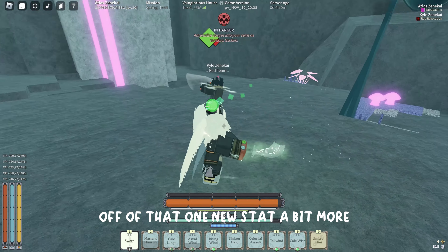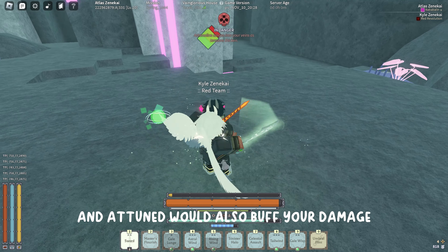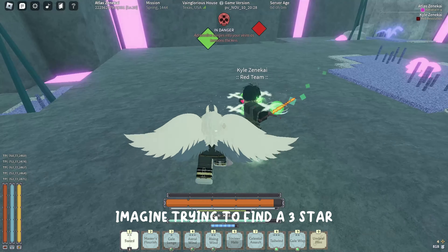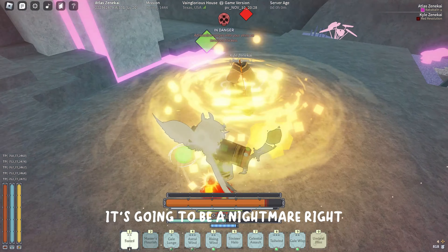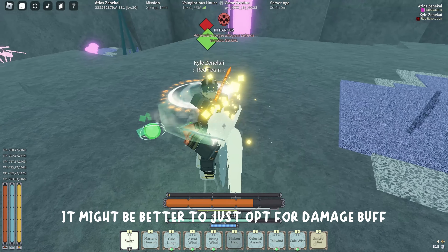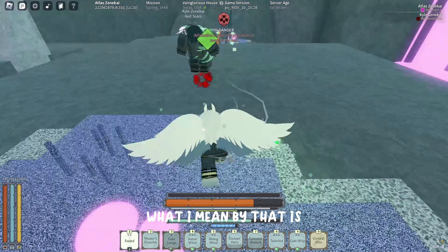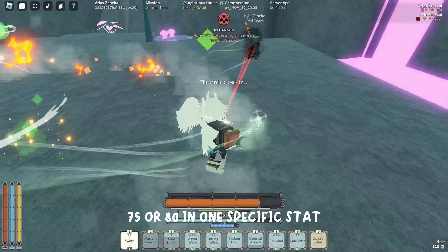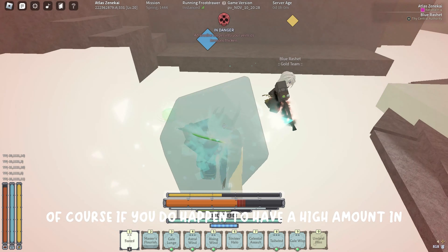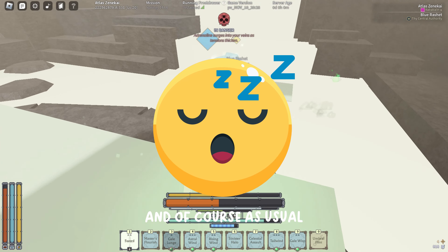Having two or three star Attuned would just make it scale off that one new stat a bit more. Now you might be thinking this would be a direct replacement to the damage star buff, but it isn't for two reasons. One: there are six main stats in Deepwoken - imagine trying to find a three star Attuned weapon that lines up with the stats in your build. Smith's Ally might make it a bit easier but it's not going to be easy, so a lot of the time it might be better to just opt for damage buff. Two: we can make it so you need a high amount in any stat - like 75 or 80 - for this buff to outperform the damage star buff. If your build is more balanced, it's better to go for damage.